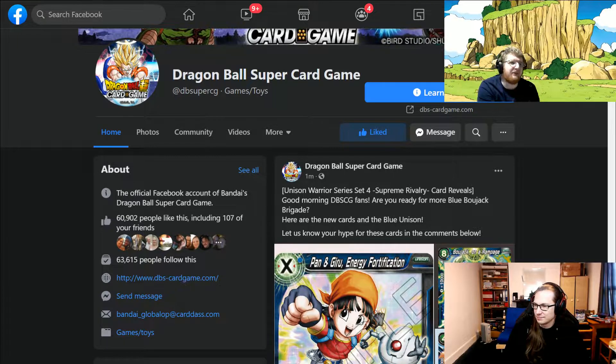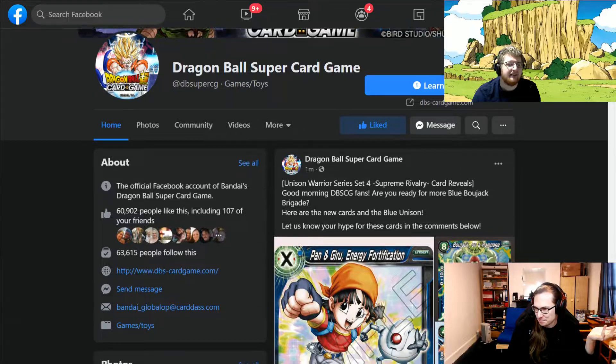What's going on F5 squad, Scott Seven here, your guild master for London Players Guild, and today I'm joined by Peter. Let's take us through today's reveal — we've got a Pan and Giru unison, I'm already excited. They have Bojack stuff too. The text on the post isn't explaining anything special, it's just here are the new blue cards.